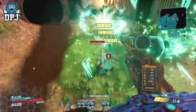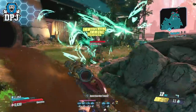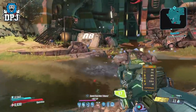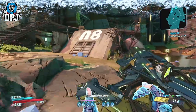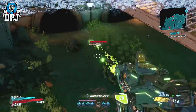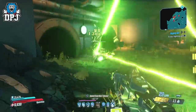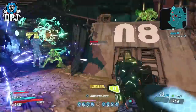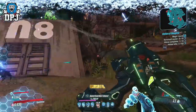The last event we got, the Maliwan Blacksite event, gave us a great new addition in the anti-freeze class mod — that was my go-to for what you could do with it damage-wise. That's gone in storage now; the Seeing Dead is my new go-to for sure. This is a random drop aboard the Handsome Jackpot like all new class mods, so good luck getting one.